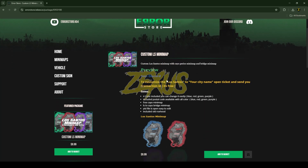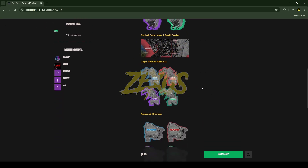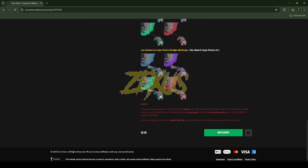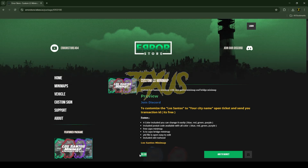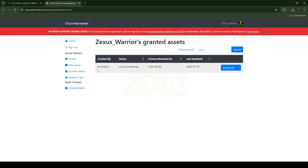You can purchase the map from their Tebex store — I'll put the link in the description below. You can see the variations of the map, and it will cost you $9.99. After purchasing, you will receive the script in the granted access section of your Keymaster, where you can download it.